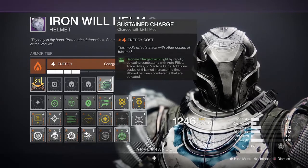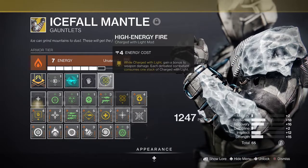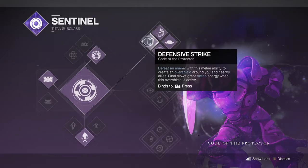Chuck on Sustained Charge as well as High Energy Fire to increase its damage dealing potential. Top Tree Sentinel also plays into this tank build, as with anybody close enough you can punch them with the Defensive Strike melee for even more overshield, plus health regen and a boost to reload speed too.